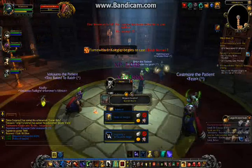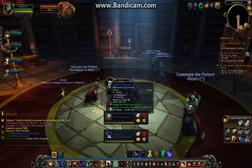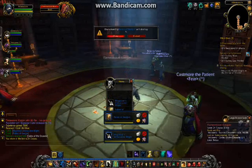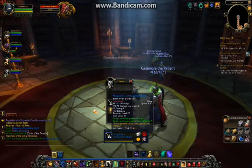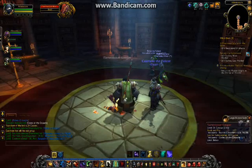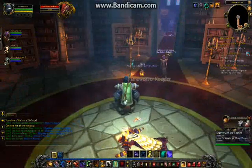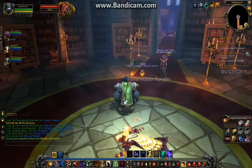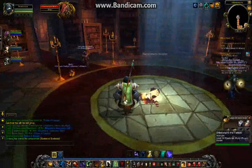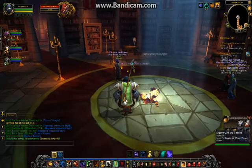That was the Scarlet Halls. I don't need this gear, so I disenchant it to get some crafting materials. I also can't use this, so I disenchant it too. This was my video of how to tank as a monk — thanks for watching, I hope you all enjoyed it, and don't forget to subscribe, like, and favorite. Goodbye!